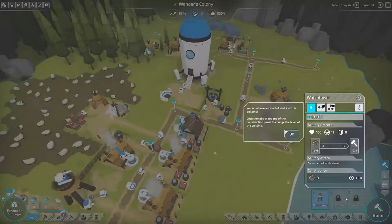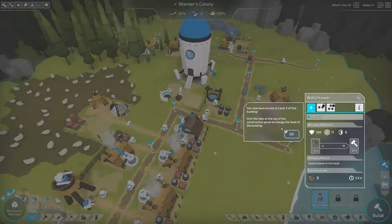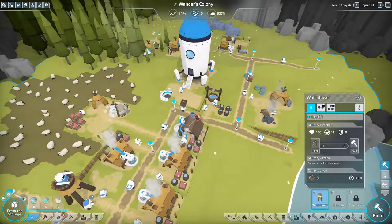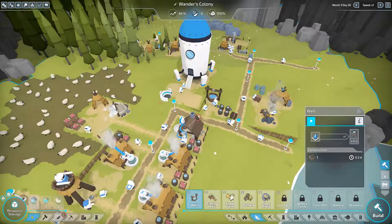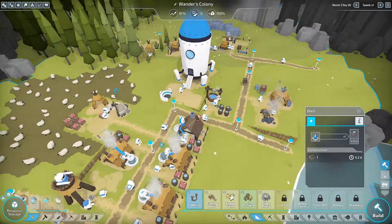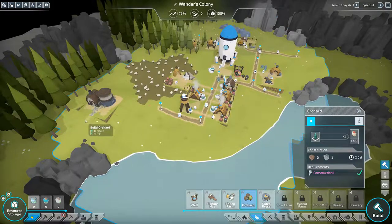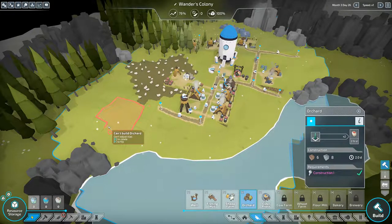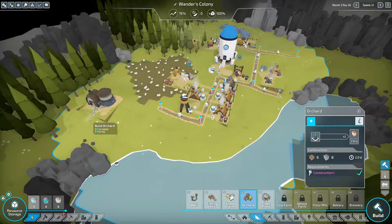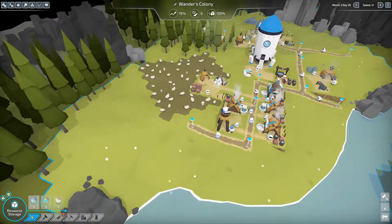Well, let's do that then. We need an orchard and a cider press — there's the orchard. Guess we can build it up here. Let's expand this road and make it go like that.